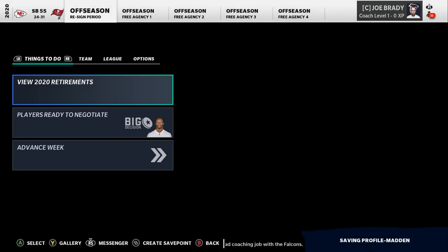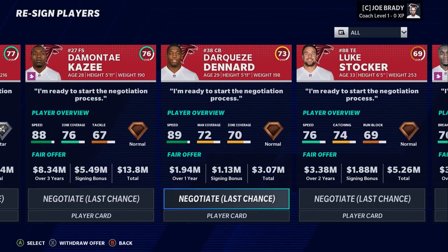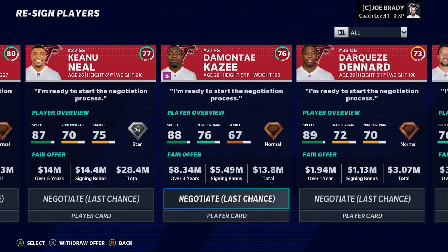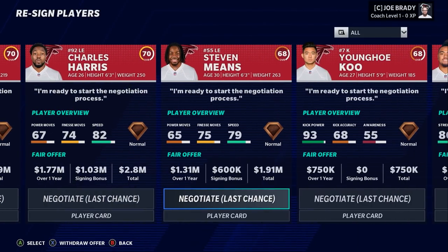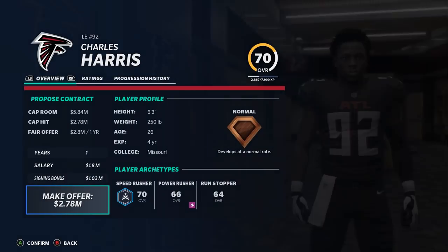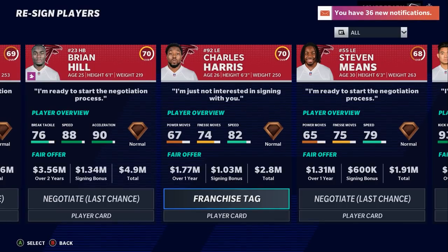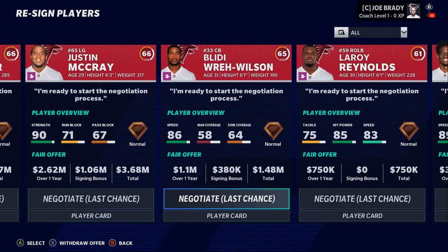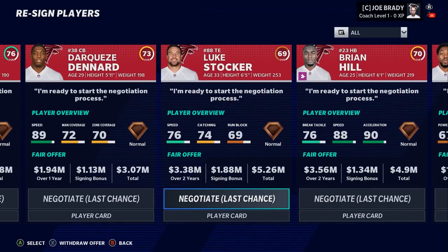Eight players upgraded. On Julio Jones and his big contract — he really is going to help whether it's developing a young QB or trying to win in year one, which I'm not ruling out. Looking at the free agent menu: Charles Harris wants a one-year, $2.8 million prove-it deal. I'll offer it, but he declines — might actually be able to get him cheaper on the open market.